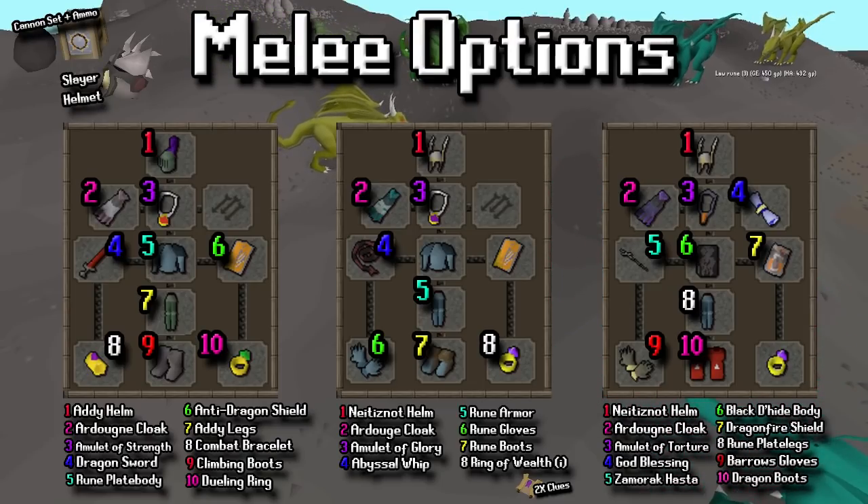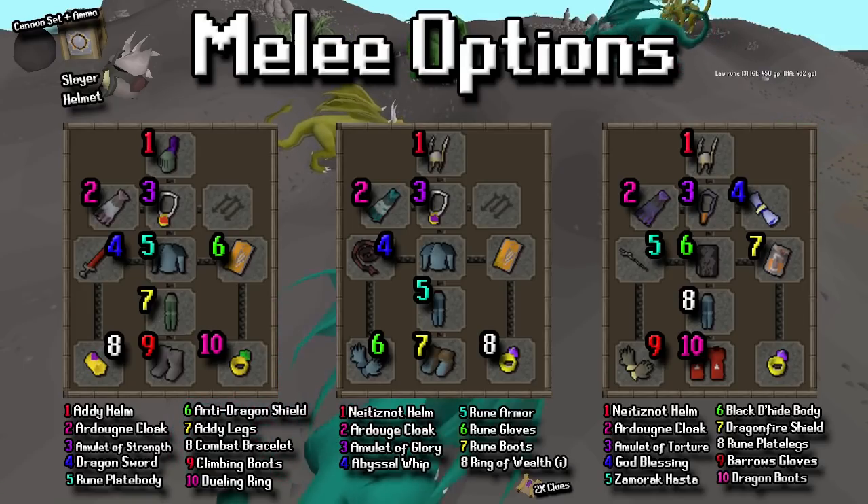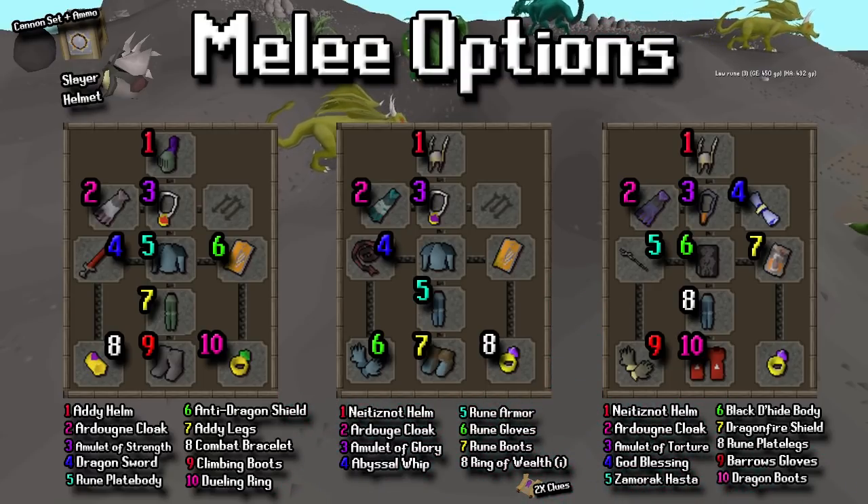A cannon set and cannon ammo could be a good combo if you want to get some extra kills per hour. Of course it's going to come at an added cost, but you're making your money back so it's definitely worthwhile if you're willing to risk the cannon out in the wilderness. You can always place down the cannon before you die so that way you don't lose it, but if for some reason you can't do that then it is a risk. If you're on a slayer task you could also switch in a slayer helmet or a black mask into any of these setups.